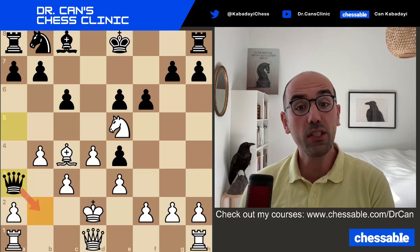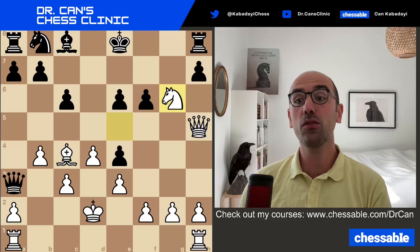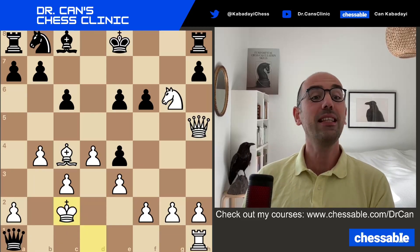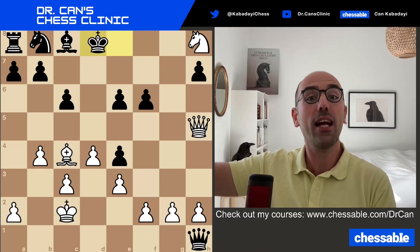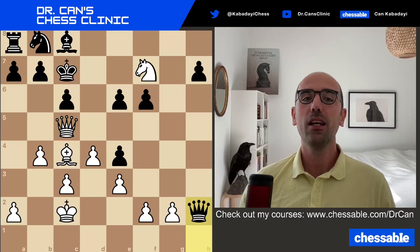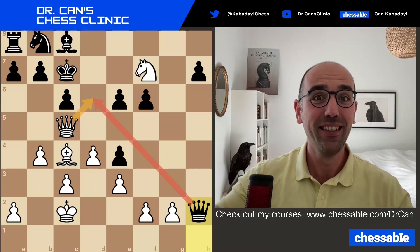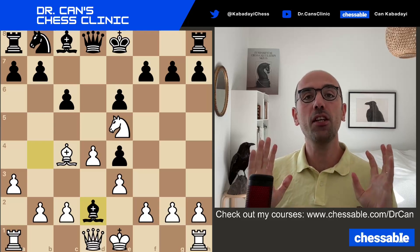After Qh5 check, g6, you take on g6. But there's Qb2 check — an annoying check. The queen is giving a double attack. The king has to go to the first rank, and you're losing your rook and then even the final rook on h1. Knight h8 comes in check, knight f7 comes in check, Qc5 then Qh2 — it's incredible. There is no mate on d6. We don't sign up for this. I don't want to test your skills for this deep and long calculation. The first position was terribly complicated. Needless complications kicked in.